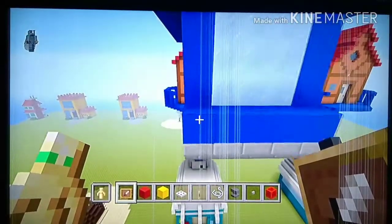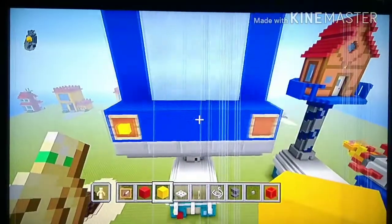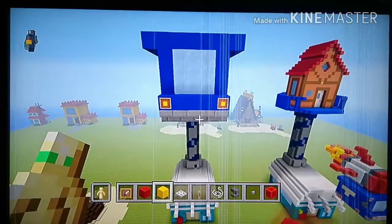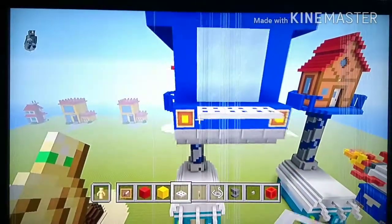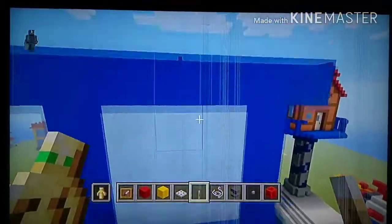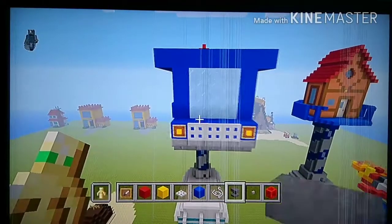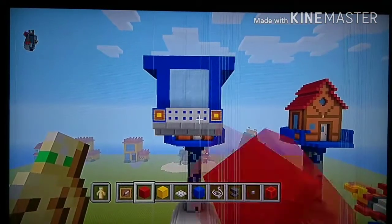On the row above the stone brick stairs, on the left and right blocks place an item frame and put yellow concrete inside. In those three middle blocks place three iron trap doors. Go to the inside, then fill in the bottom with your concrete powder.